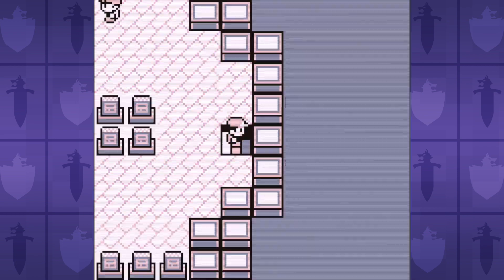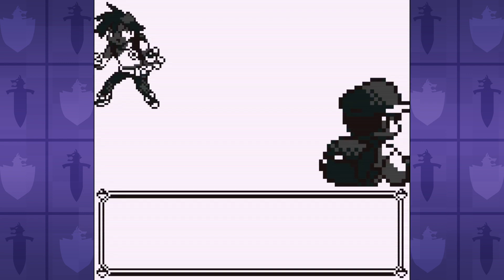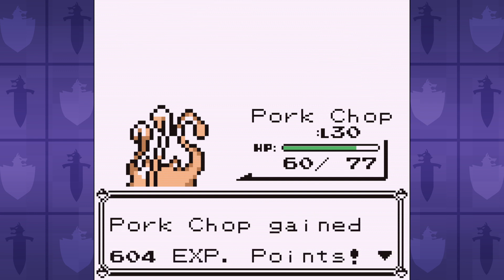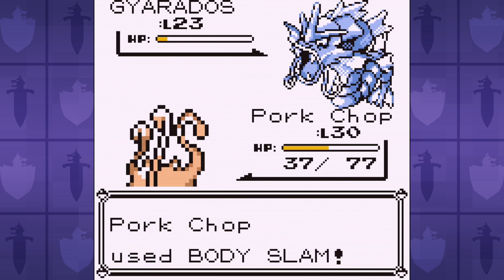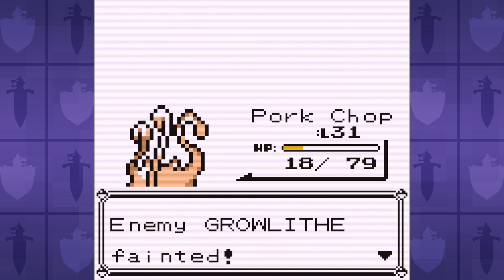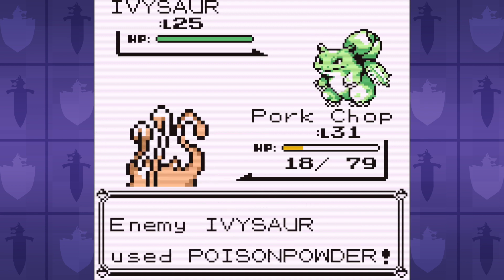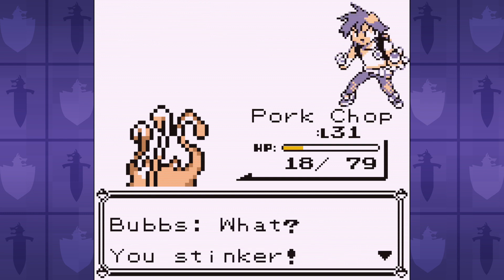Up next is the rival battle with Bubz in the Lavender Town Pokemon Tower, and this is where we really start to see the problem with trying to win a battle with a glass cannon. Bubz is starting to fill out his team with more evolved Pokemon, and Mankey is winning less and less damage trades. Gyarados in particular is a problem. I don't know why this thing has Hydra Pump at this level, but it wrecks our little Porkchop. Luckily, we can reset until Gyarados goes for other moves, but the difficulty is starting to creep in.